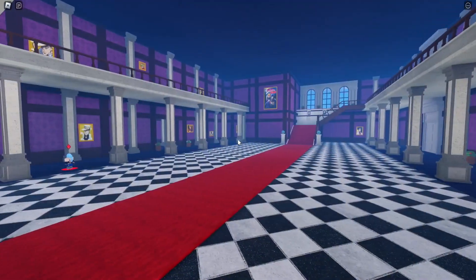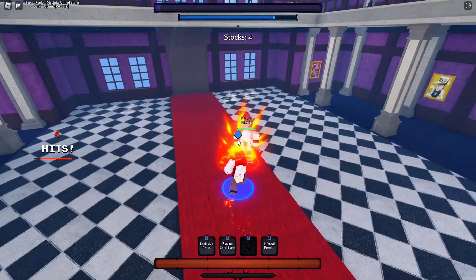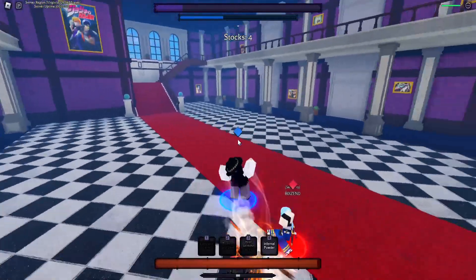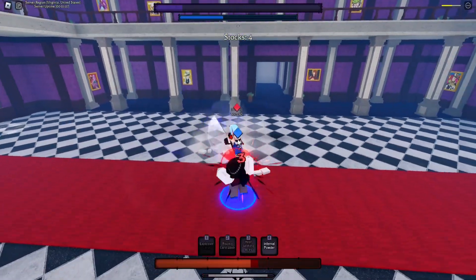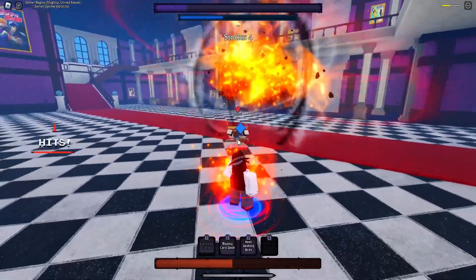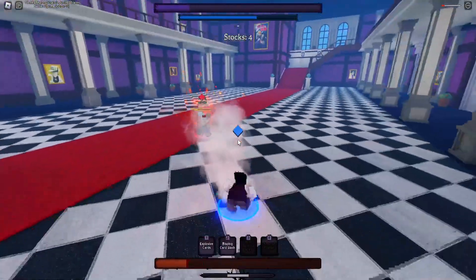Alright, getting into the match. Last time I was trying to record and the opponent started hitting me off the bat, so let's try to get this run back. There we go — down slam into explosive cards, perfect, nice little combo starting. I gotta watch out for his moves... yeah, I was blocking but I think I let go last second. We're gonna pop mode here as soon as I get enough charge. There we go — charge back up, he gets knocked back.